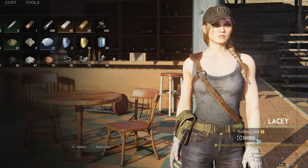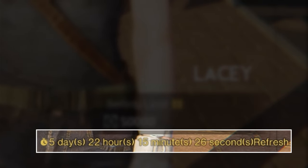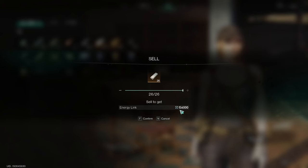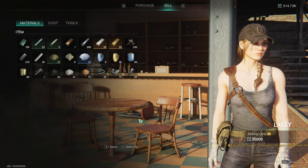Every week each city has a 50,000 EL selling limit, and it will even tell you how long you have until the stores replenish. You do not have to worry about accidentally overselling because if you try to do that, you get a warning that you exceeded the currency limit and the sale will not go through.